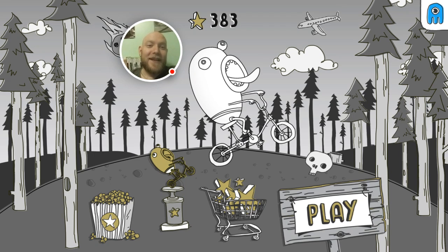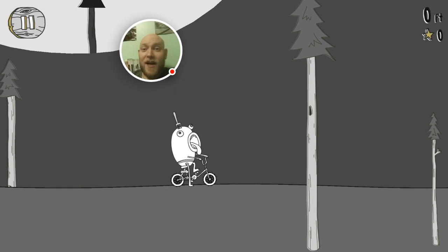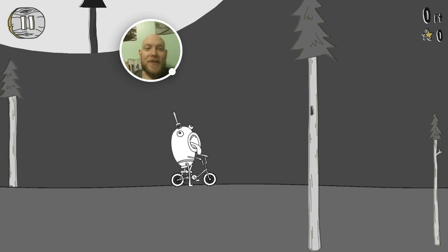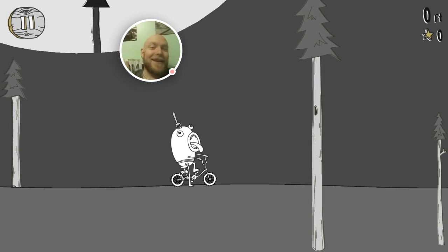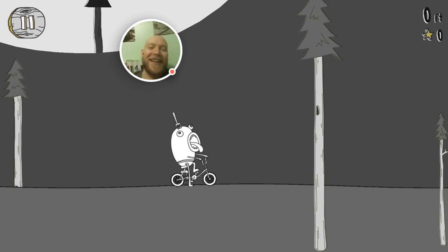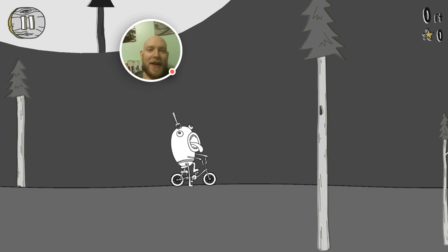I like it — it's good. It's got this hand-drawn, cartoony look to it. I'll show you an event straight away. You always start on a bike, and he's got a fork sticking out of his head because that's one of the hats I unlocked for him, which is quite funny.